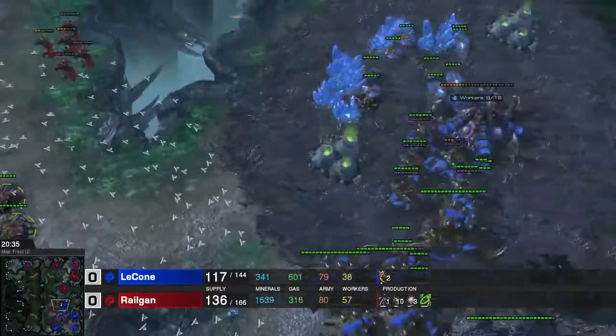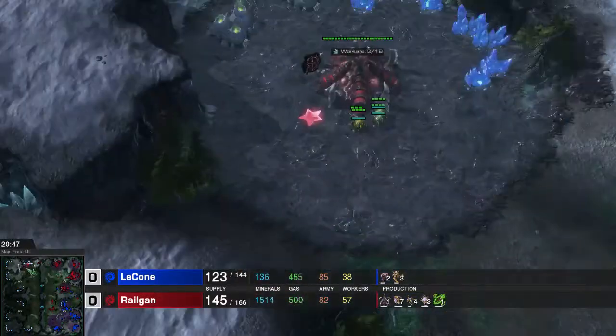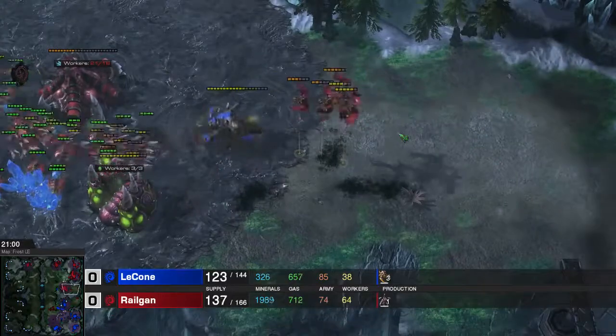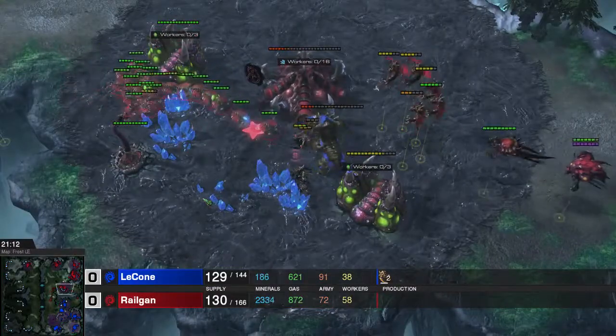My lurkers can't shoot if he puts Blinding Cloud on top of them - so that's a big problem. I did expand here. He does not have a 5th base yet. Right here I'm trying to kite the Ultralisks a little bit, but the damage that I do to them is almost non-existent.